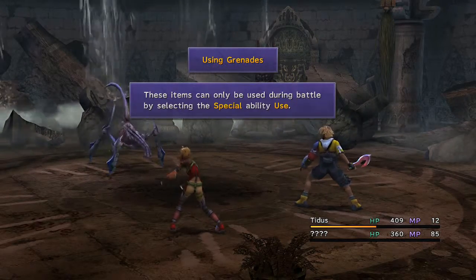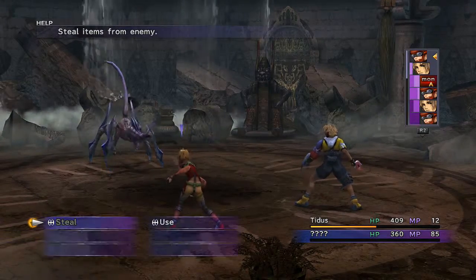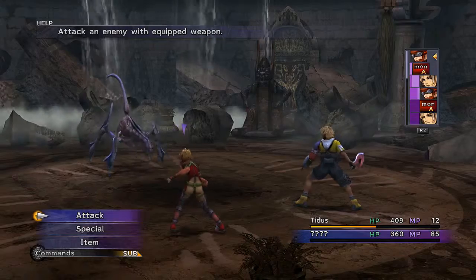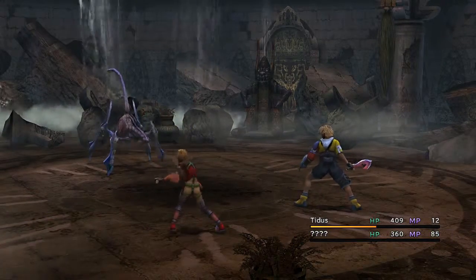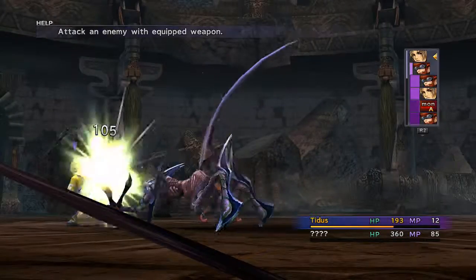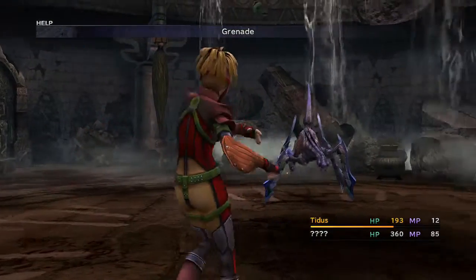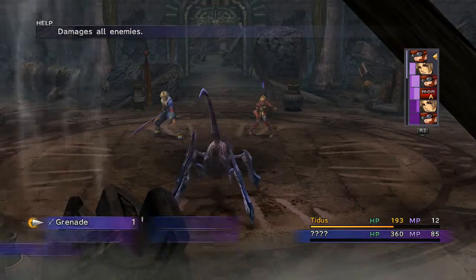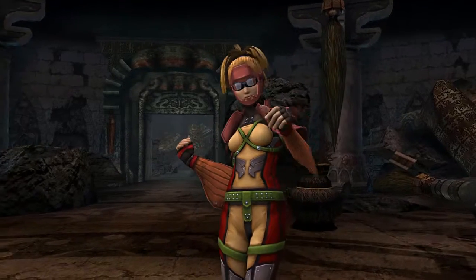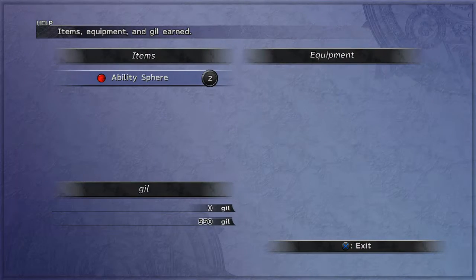Certain items like grenades have special effects when used. These items can only be used during battle by selecting the special ability 'Use.' It's funny because they teach you this after this fight. But after a couple more fights after this, you're almost never gonna end up using this character. Rikku is her name. She does show up a little bit later on in the story. Actually, you know what - I completely retract my previous statement, because you do use her, but not in the same way that you might think. Right now we're just using her purely for throwing grenades and stealing, which is half her role, because she is a thief in this game. And look at this - we actually earned some AP, so now we actually have the ability to do leveling.